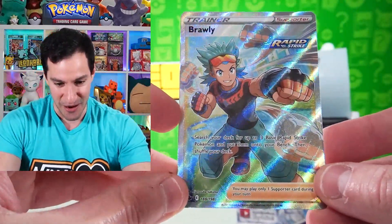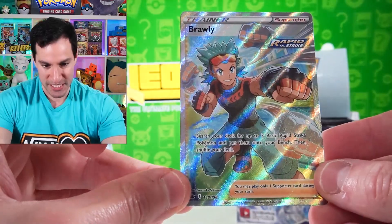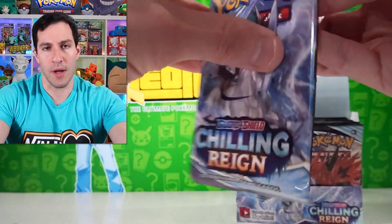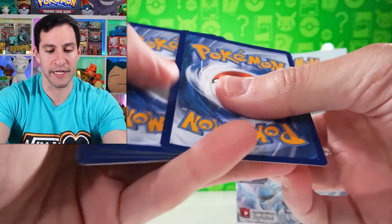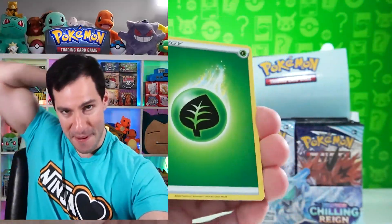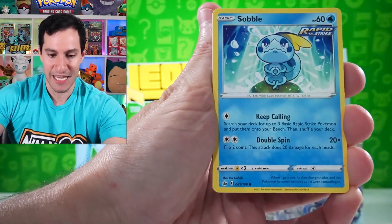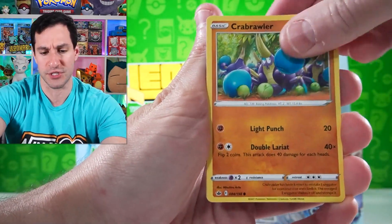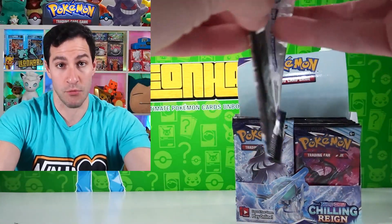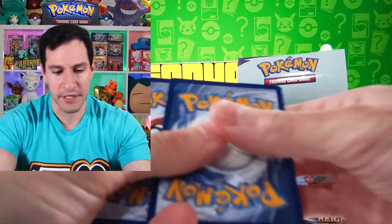We pulled a Brawly from Dragon Ball Super — I have not pulled this one yet so I'll take it. The artwork is really interesting looking. It basically had everything — full arts galore. Tapu Fini in the morning was just a reverse rare, so not bad there. I'm excited for the packs I got in the collection video.